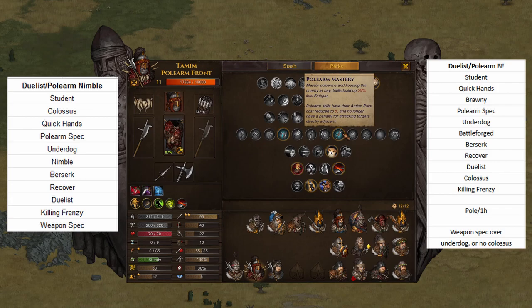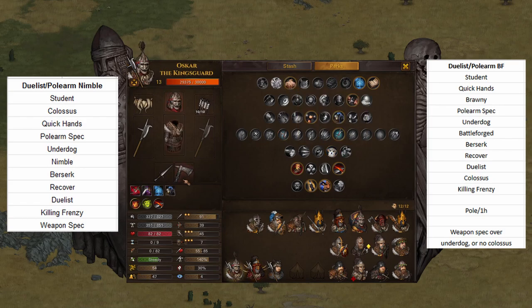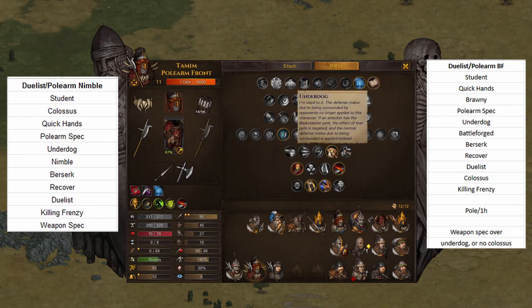Then we go Underdog. Underdog is kind of the perk I would actually drop for Colossus if need be. Maybe weapon spec — it depends. This guy has a minus two fatigue on use axe, so I haven't taken weapon spec on him. Otherwise, he's got 65 stamina, and if I'm swinging and it costs 13 to use the fighting axe, that's kind of a lot. This is a very mobile build, so I would probably drop Underdog if need be.